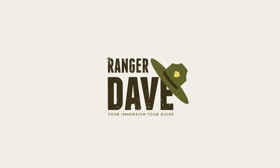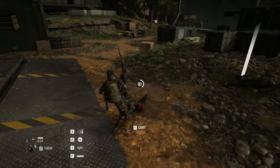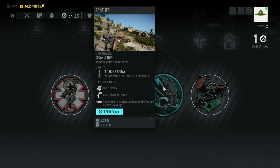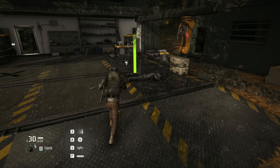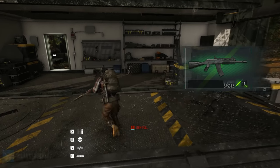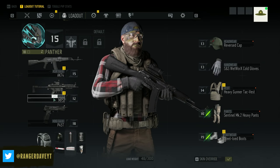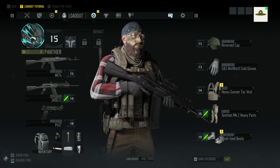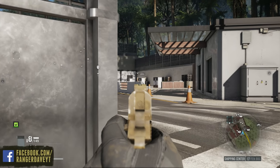My success in clearing that base was made possible because I picked a class in Breakpoint that fits my playstyle — in this case, it's the Panther class. This class is set up for up-close and personal damage and stealth. They come with a special ability allowing you to toss smoke and rush through it, but the main perk for me is the ability to use all of your suppressors with no damage reduction, at least for your pistols and your submachine guns. You also get bonuses to your character's stealth abilities, making it harder for enemies to spot and track you, and you also have a faster overall movement speed.